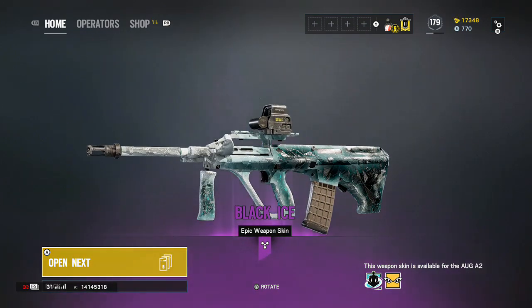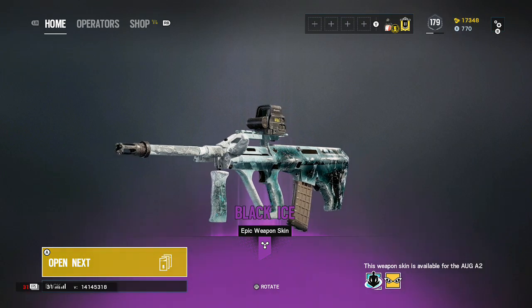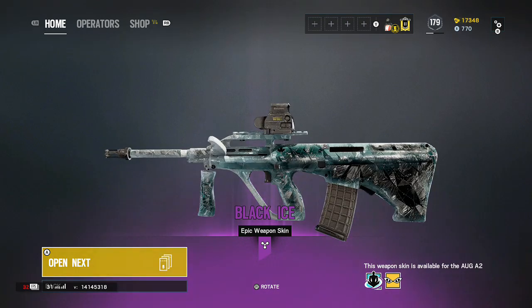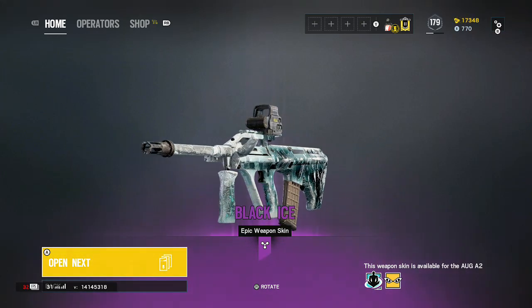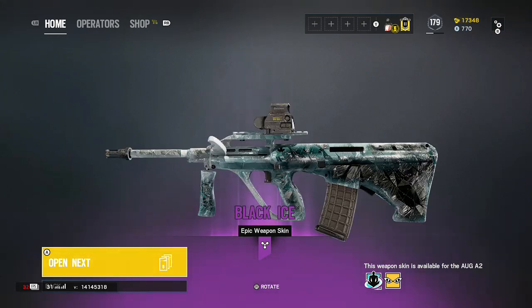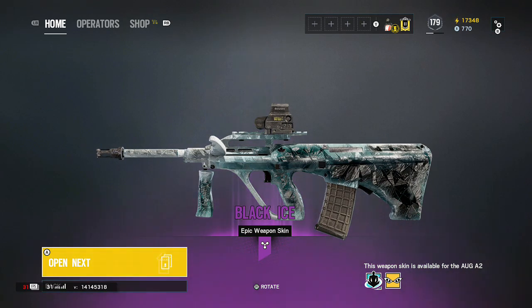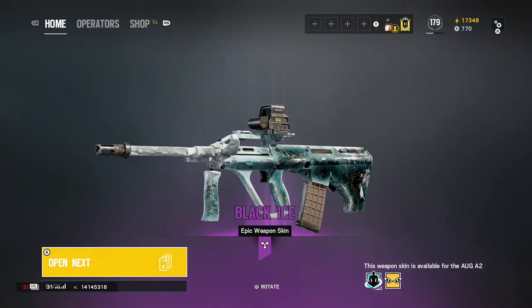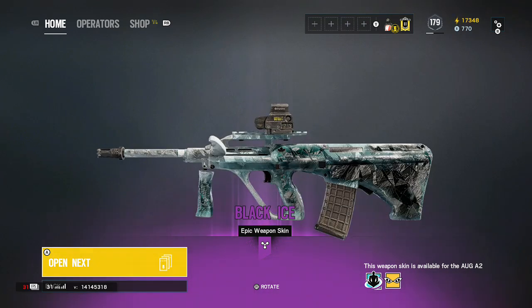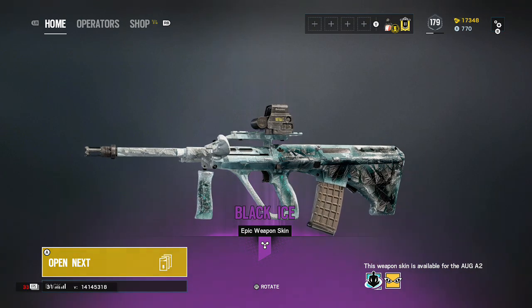What are we getting? That's a nice one right there. That's going on my main for sure. Now I've got double black ice on him — both primaries, MP5K and that. And a black ice on IQ. That's some good shit. I like that gun. So that's a nice pull. That's another one we're screenshotting.